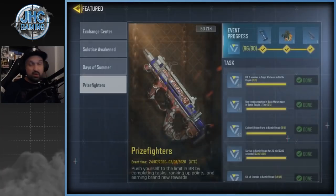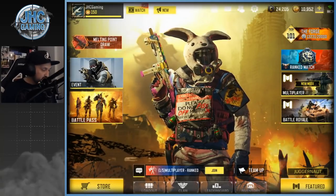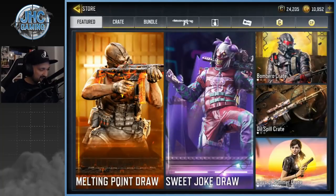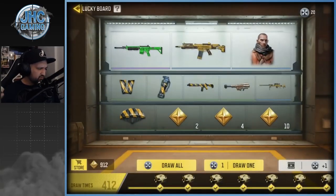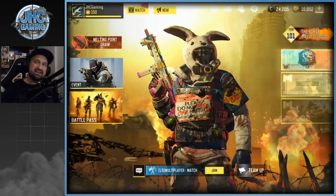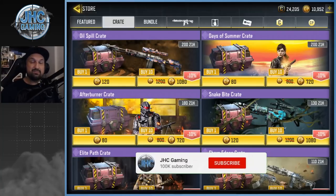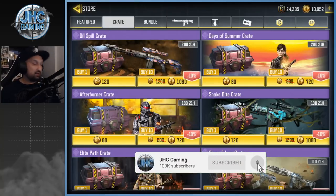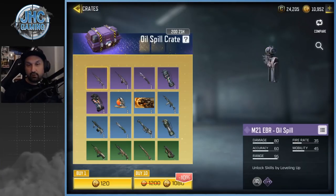Let's check out the shop — we've got new crates, new skins, battle royale stuff, new guns. A lot of cool stuff today, though nothing I really want. We're gonna open a few but I'm not going crazy. We're also gonna spend 20 tokens after the store crate. Before we go into the crates, make sure you guys subscribe to the channel for daily COD Mobile videos.